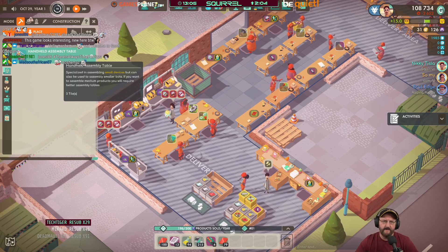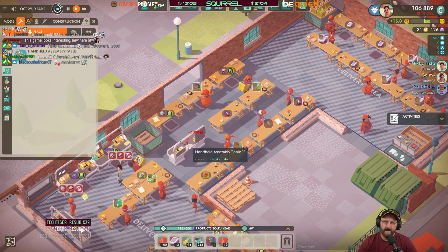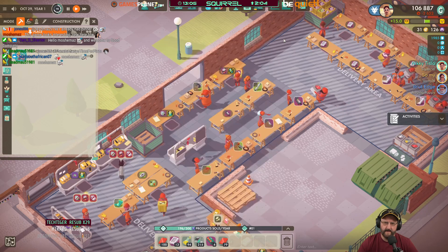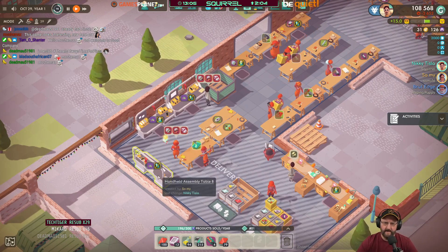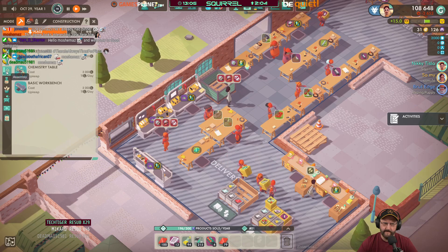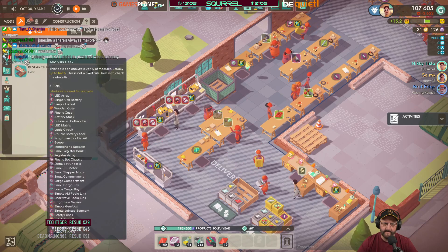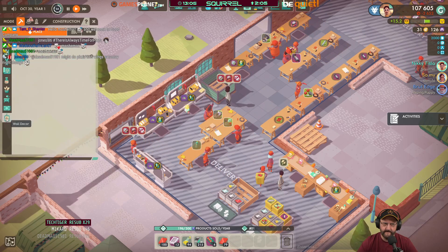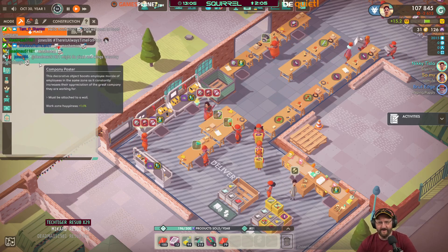A handheld assembly table. A company poster, 3000G. Happiness in the work zone, 1.6%.